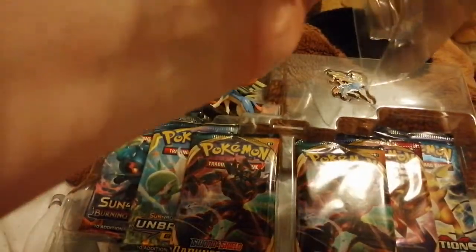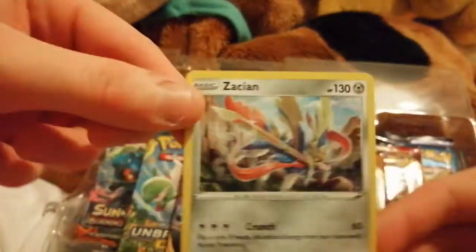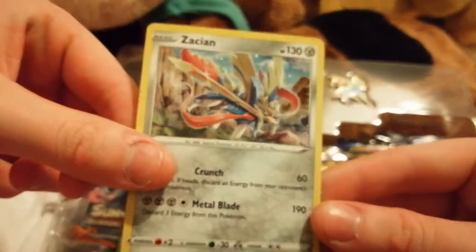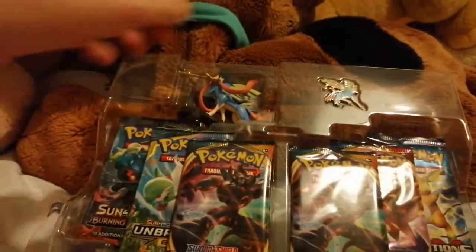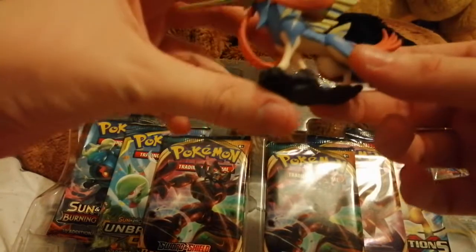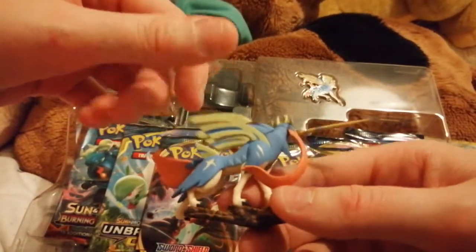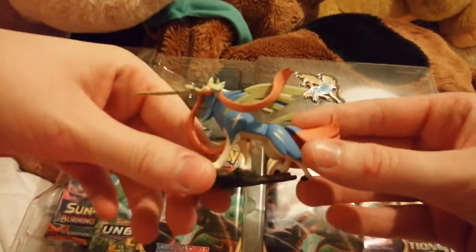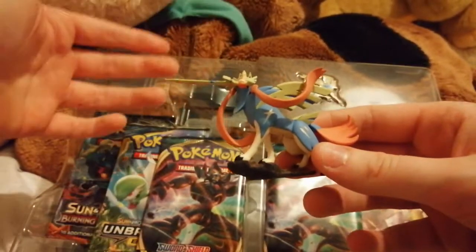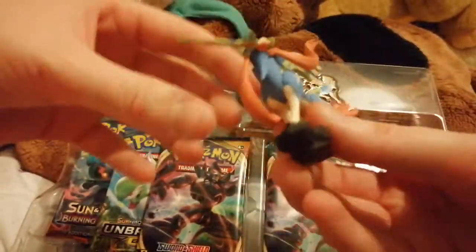There's the promo card — it's awesome. I wish they did a V card instead, but this is pretty cool. I feel like this one is cool, but it's just holding a sword in its mouth. The Zamazenta — I think that's how you say it — its head is like a shield. That's awesome. But I've heard that this one is more popular than the shield Pokémon, which is pretty sad, but this one still is cool.